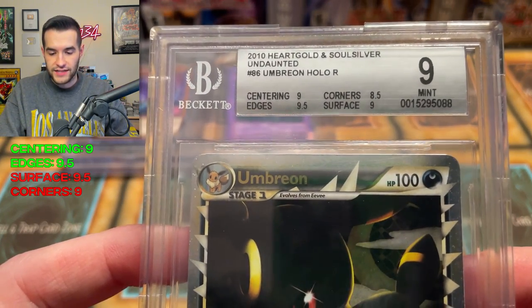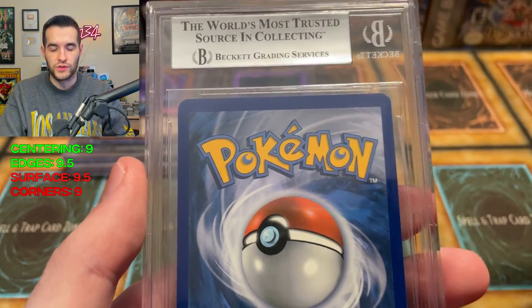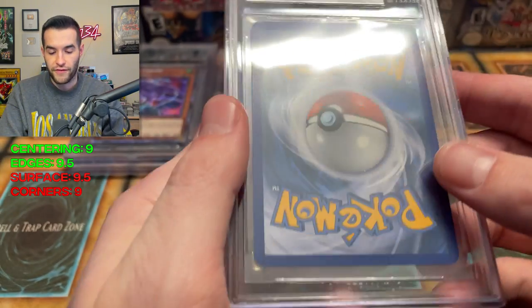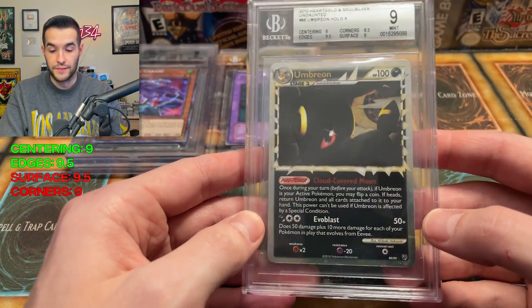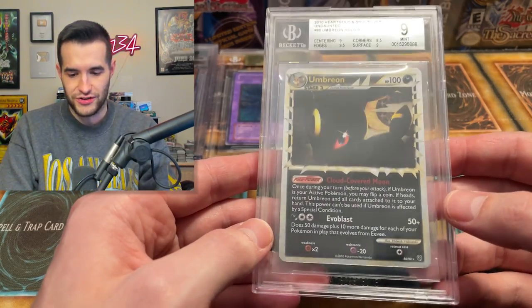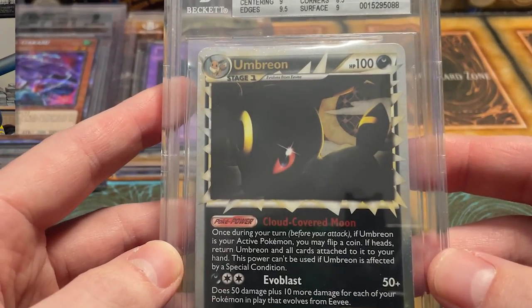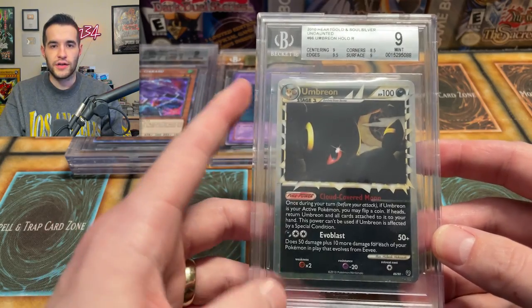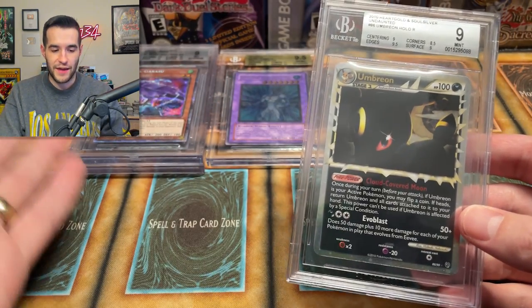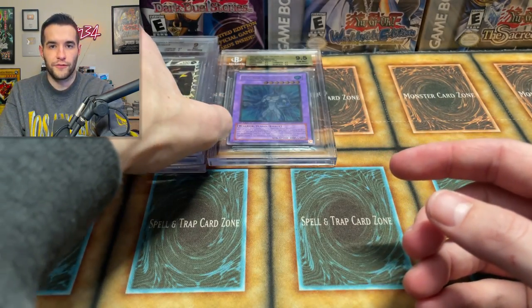We got a 9. That makes sense. We got 9 centering, 8.5 corners, 9.5 edges, 9.5 surface. I remember the corners being a little iffy on these - and with Pokemon it's blue, so it's a lot easier to see whitening versus white. You can see there's some stuff going on in those bottom corners. But this card was pretty clean besides that, especially for being in a cube for probably like 15 years. Everything besides those corners was pretty solid. I'm excited about the 9 - I think that's pretty fair for the overall grade.